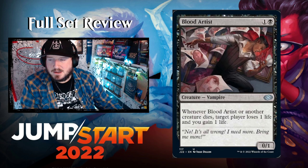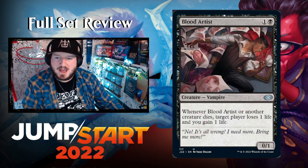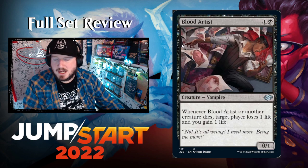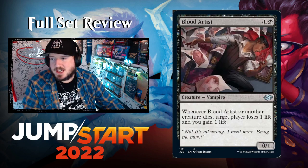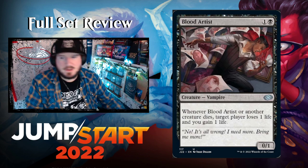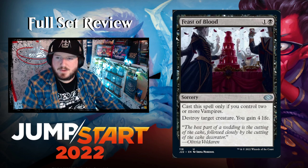Blood Artist — one and a black for a 0/1 Vampire. Whenever Blood Artist or another creature dies, target player loses one life and you gain one life. Another classic. That art is so good — the tortured artist pose.